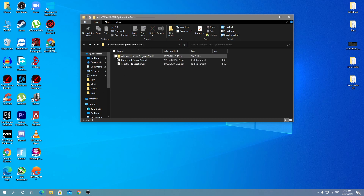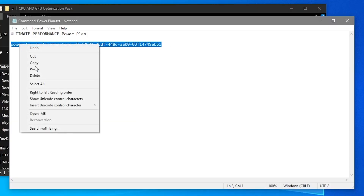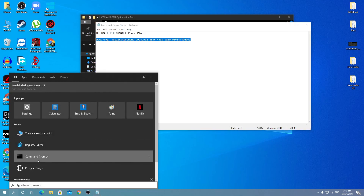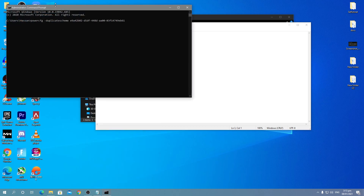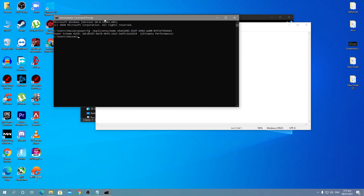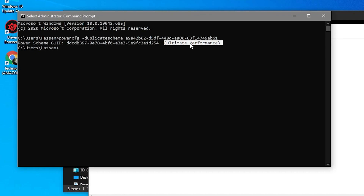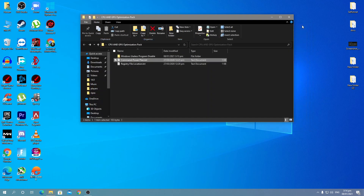After executing all the command prompt files, go back into the main directory of your boost pack and find the 'Command Power Plan' option. Open the files, copy all of them, then open the search bar and type 'cmd' or 'Command Prompt', right-click and run as administrator. Paste the command and press Enter. This will create a powerful power plan for your GPU and CPU, giving you the best performance on both laptop and desktop.